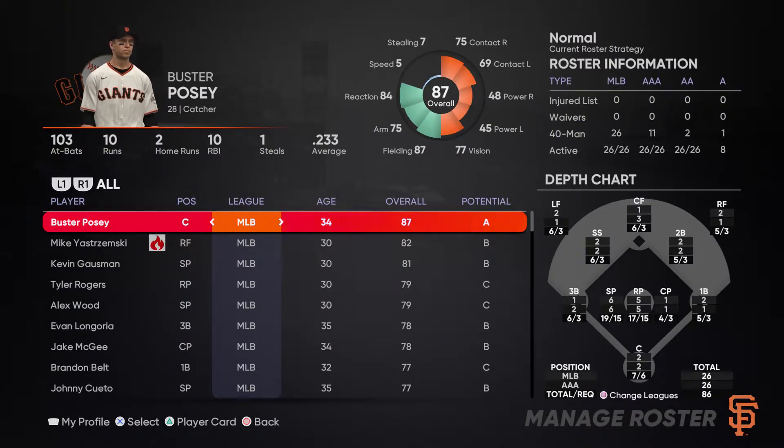The first topic I want to talk about is whenever you click on the roster screen within franchise mode, you're going to see on the right side all of this roster information — this roster breakdown. This stuff is incredibly important and I want to run through how to utilize and read this information, and essentially how to balance and optimize your roster using this detailed screen on the roster tab. In the top right-hand corner, it shows you how many players you have on the injured list, waivers, 40-man roster, and active roster.